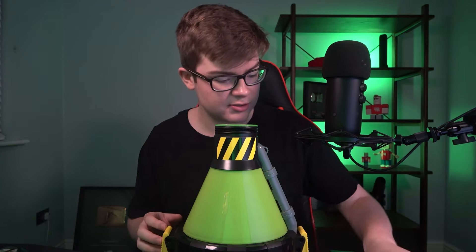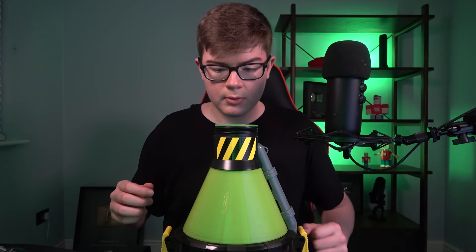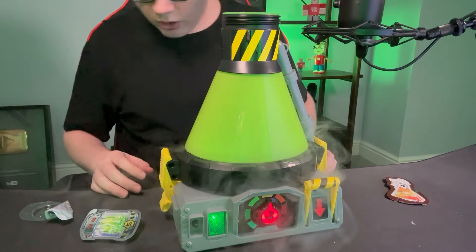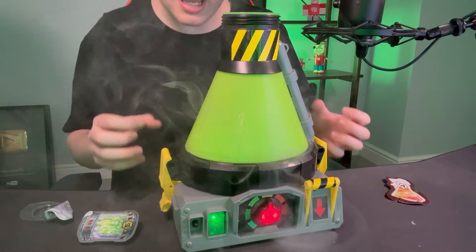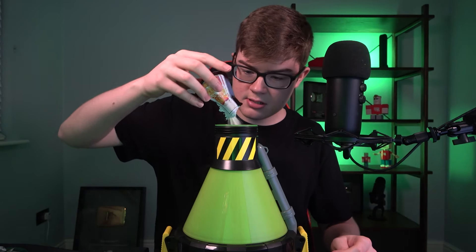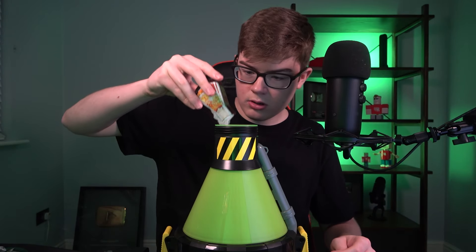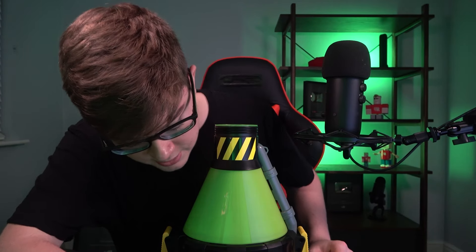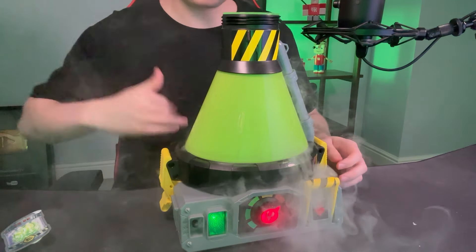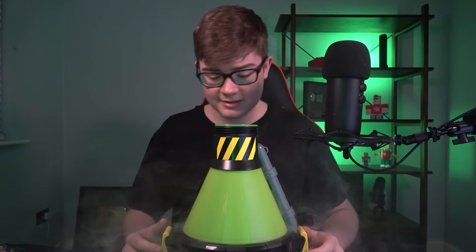Third, I'm adding the skin scrapings to give the beast its super strong scales. I think we're ready to turn up the heat dial. This is so cool — you can hear it bubbling, you can hear it frothing. Fourth, I'm dropping in the raw rocks to unleash the beast's ferocious roar. In go the raw rocks — it's frothing. Time to turn the temperature up another notch. It's getting very hot now. That is so cool — that's a lot of smoke. It's going to be one crazy beast.